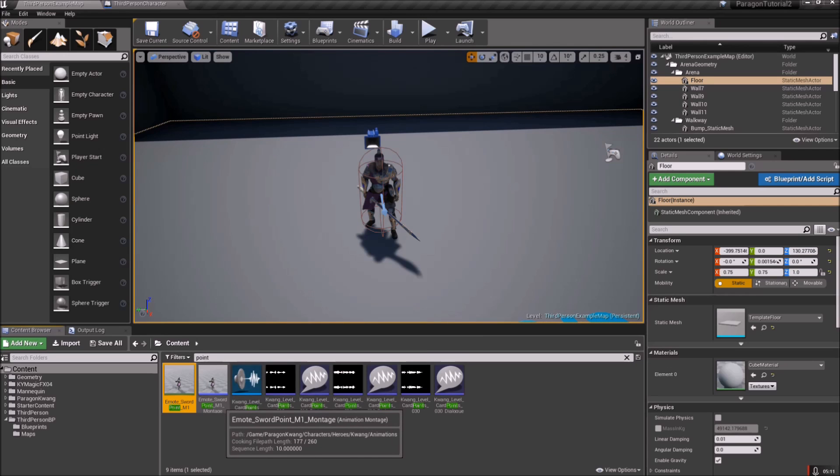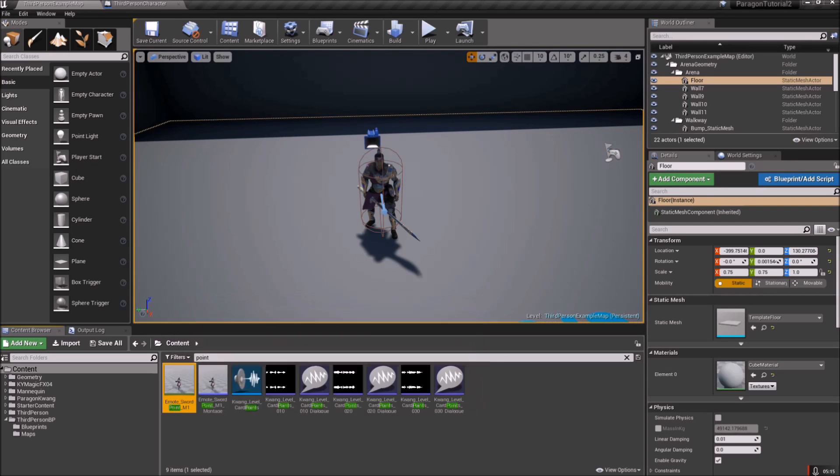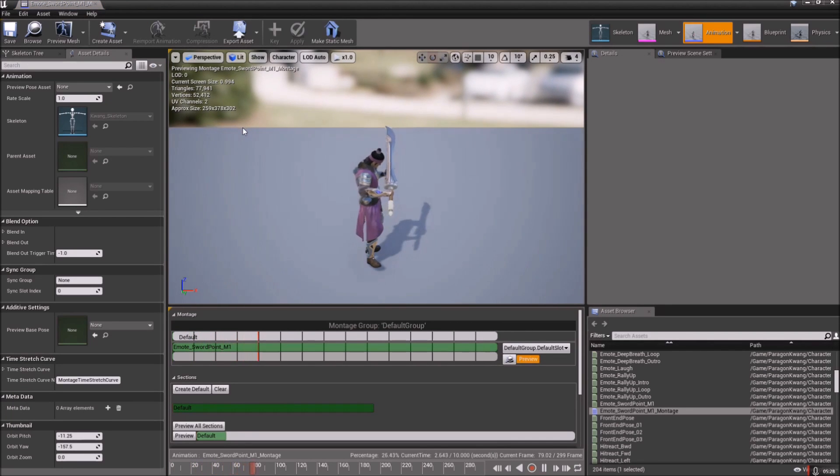I already created the montage, but just right-click on the animation — the one with the green bottom-right icon — right-click Create, and select Create AnimMontage. I left the name the same, hit Compile and Save, and you'll have created a montage just like this. You can do this for any of the emotes.